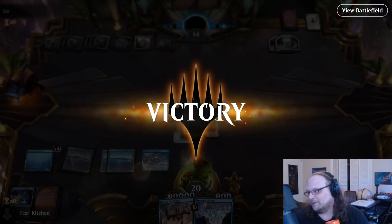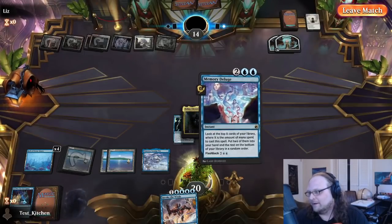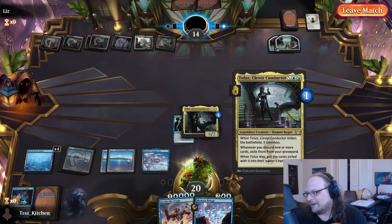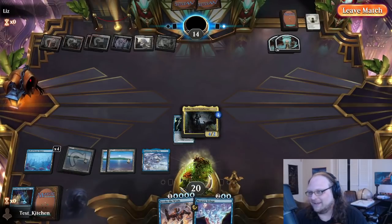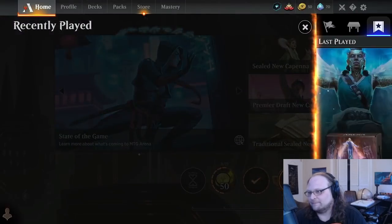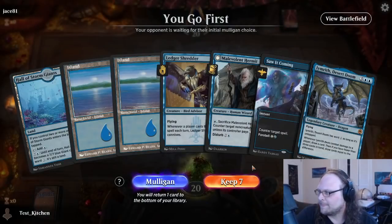Big Blue! We just played through a billion removal spells and we would have continued to do so. We had Memory Deluge — if they didn't scoop to that play, they now have to race seven, eight, nine, eleven damage next turn. Two fresh cards in hand — good stuff. That's why these 20-removal-spell decks just don't tend to work. If they were playing Naya Tokens maybe, but there's just no win condition — you can't just sweep the board every single turn.